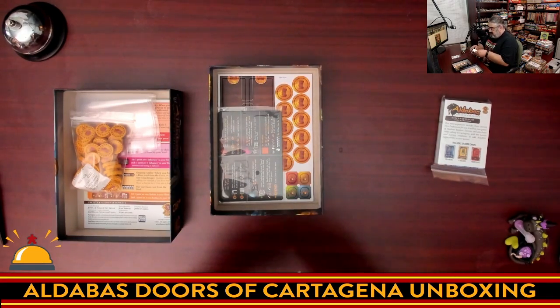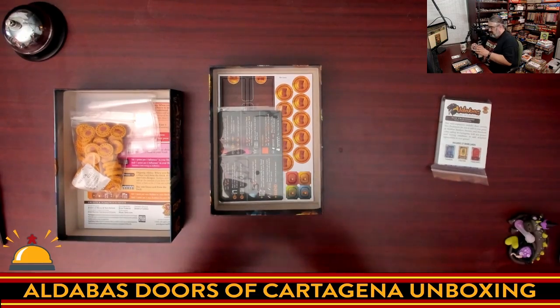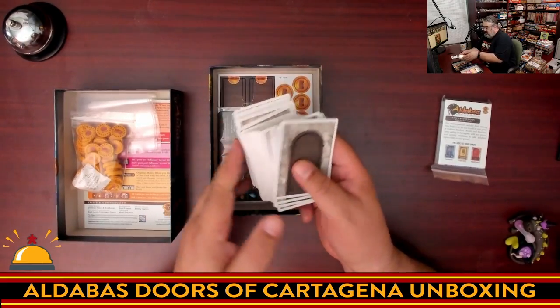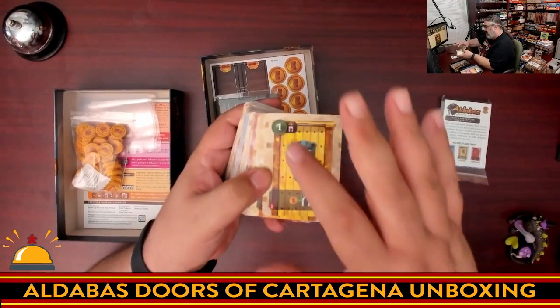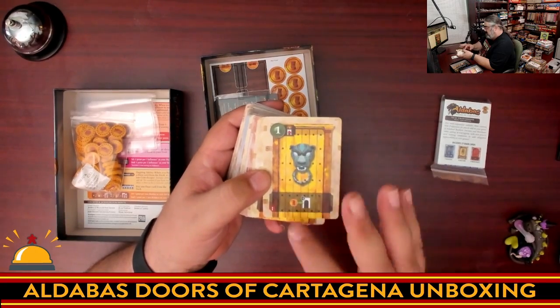Let's take a look at the cards. That is a significant chunk of cards. The card backs are pretty boring — just surprised it doesn't say Aldabas or something on it. But you know what, it works. So on the front you have the strength of the card, the suit it's in, and what it does at the bottom.